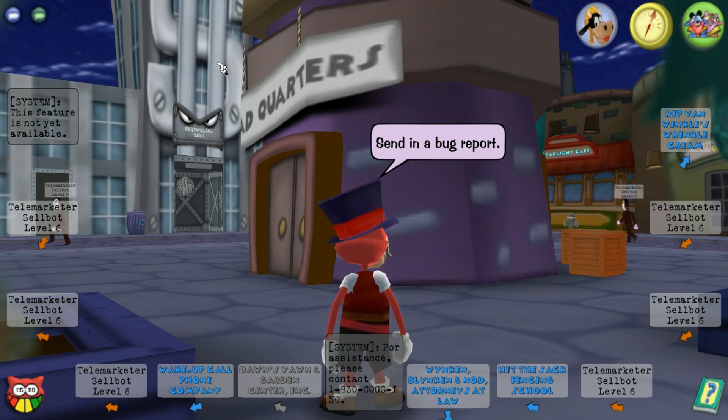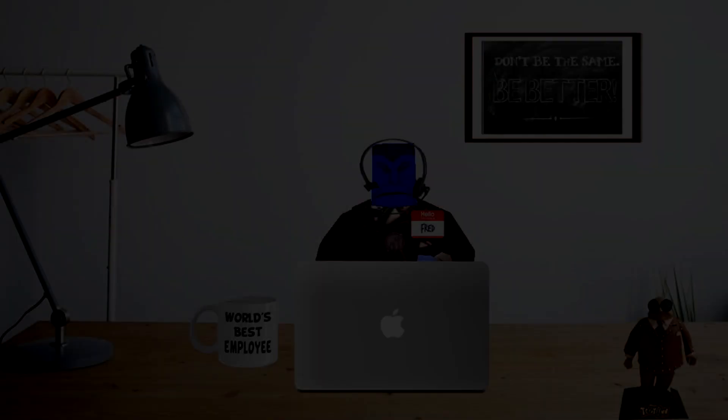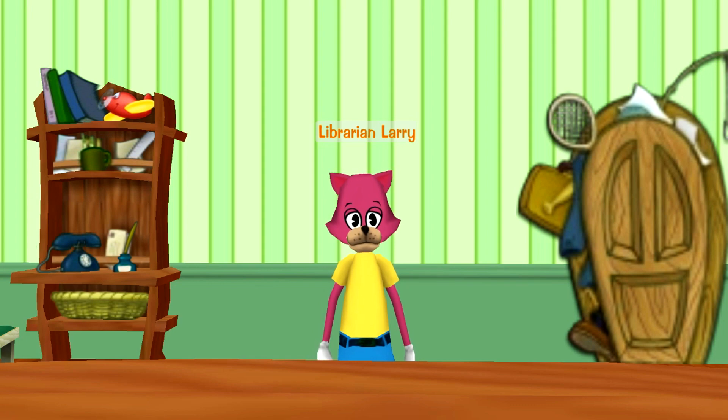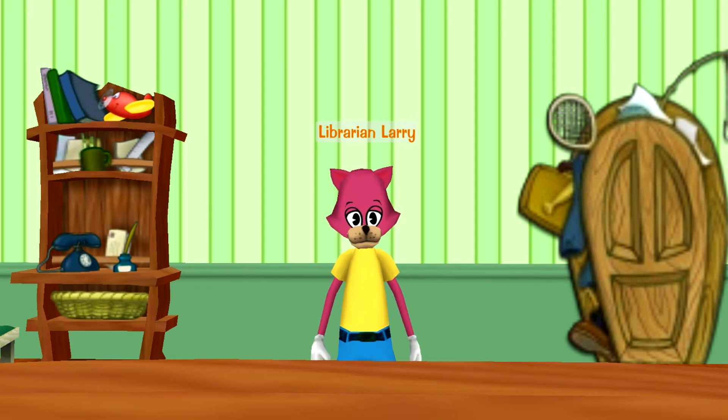In true ARG fashion, you now need to exit Toontown as the rest of the puzzle is outside of the game. If you call the number, you will be greeted with some elevator music and a Cog speaking to you. Then if you press numbers on your keypad, you will get different songs and some screeching noises. I wanted to give everyone a quick volume warning because a part of this clip will get a little loud.